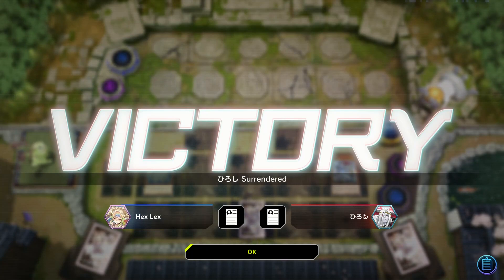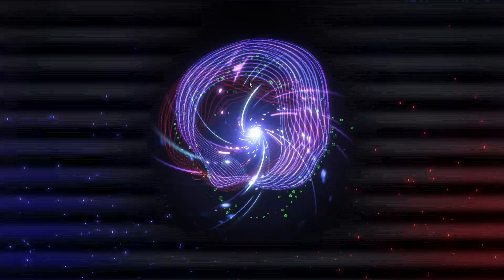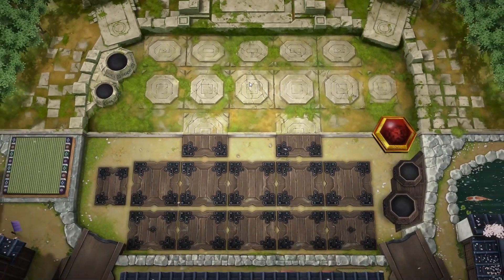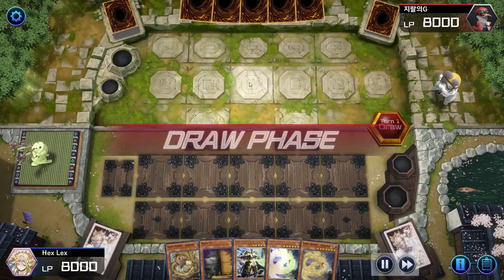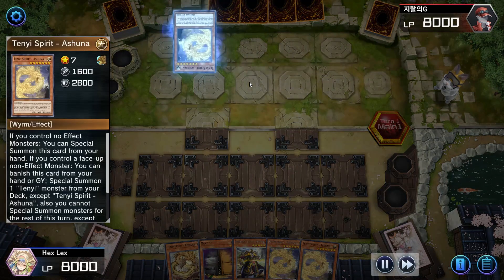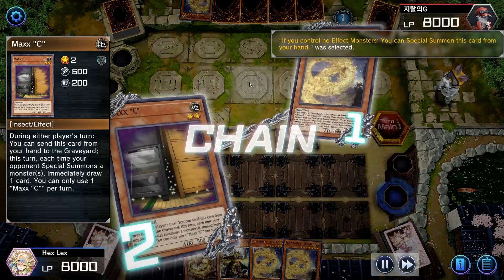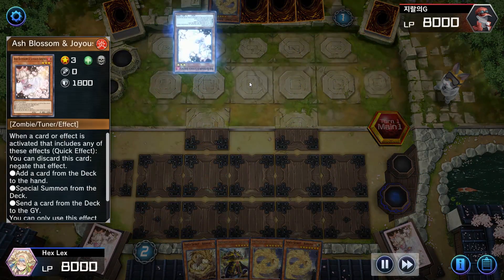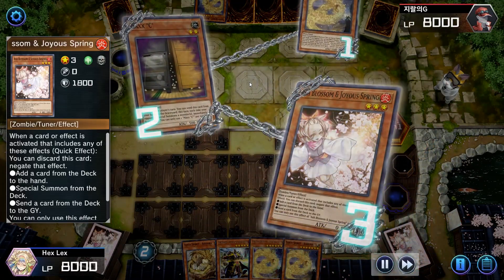This next game is going to be against the mirror match. Like I said, I ran into quite a few mirror matches tonight. We're going second. Our opening hand is really good — we've got Maxx C in addition to plenty of plays for ourselves. But our opponent has the Ash for Maxx C, so that's no good.